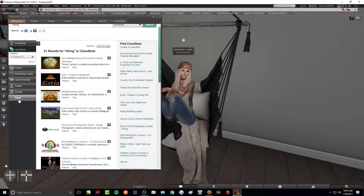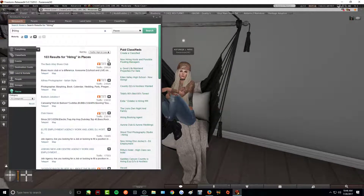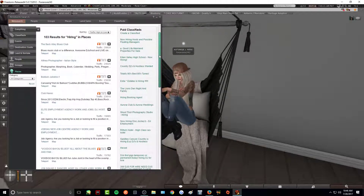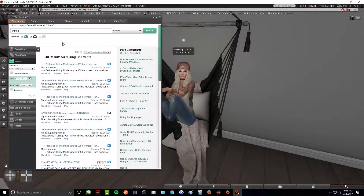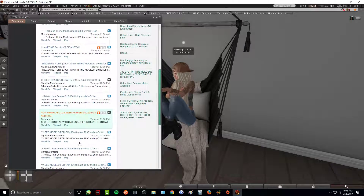You can also go to places and sort by traffic, because if it's a dancer or DJ type job, you'd want a place with higher traffic — you'll more likely get more tips if more people are going there. You can also check the events tab, where there are treasure hunts and fashion shows looking to hire people for their events.